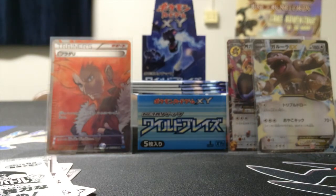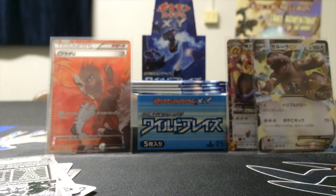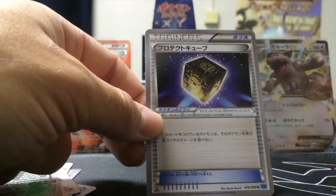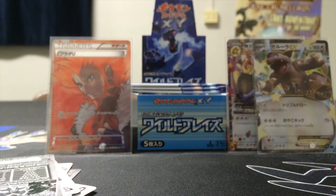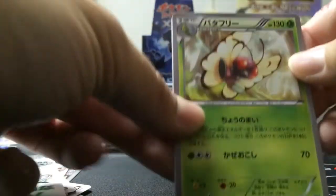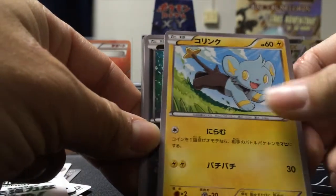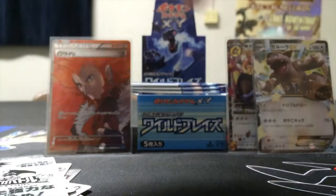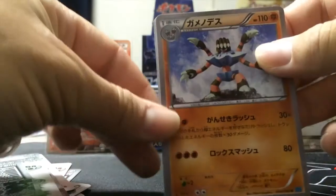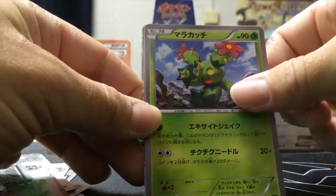If I don't pull the Charizard Full Art and I can't get it in a trade, I might just do that and buy more boxes, because Japanese stuff is fun to open and it's fairly cheap. I got all four boxes for less than I would have paid for an English box. English collecting is expensive, especially getting the playable stuff when it's being played — very, very challenging.